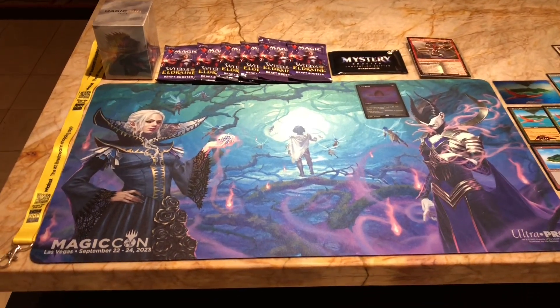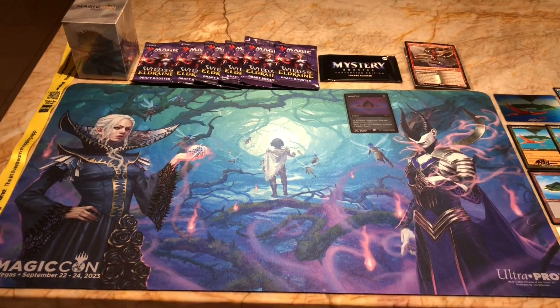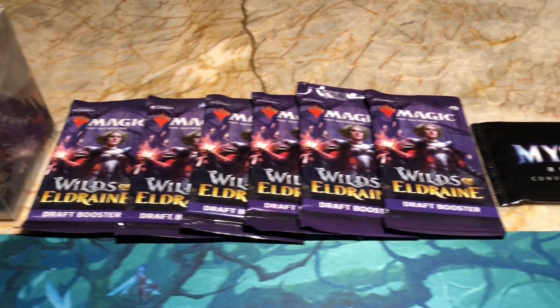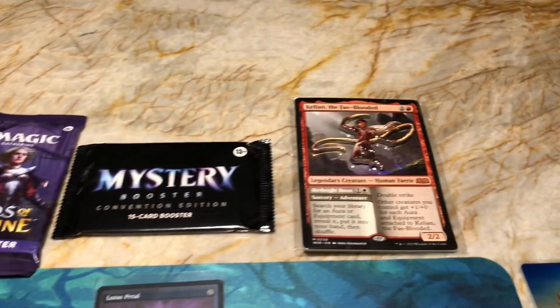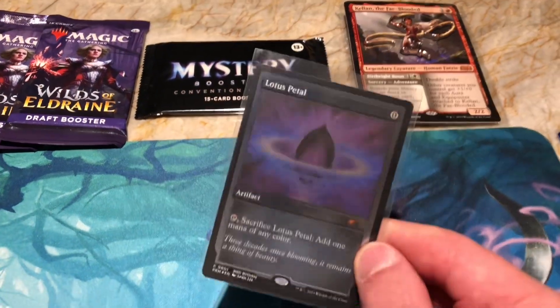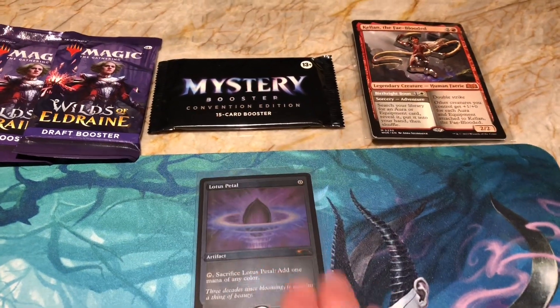This is the playmat that you get with the badge — it's pretty nice. It also comes with a deck box with some sleeves, six packs of Wilds of Eldraine draft boosters, a mystery draft booster. We also got a special pin that came with it, and a Lotus Petal etched foil promo card. Pretty sweet.